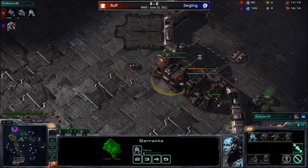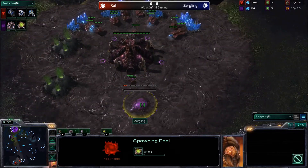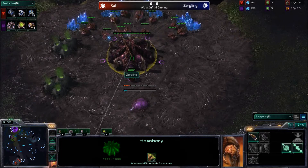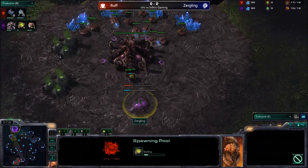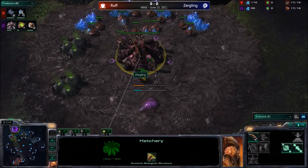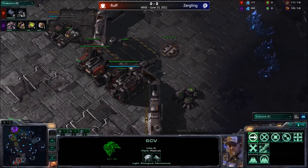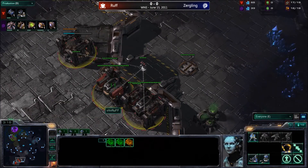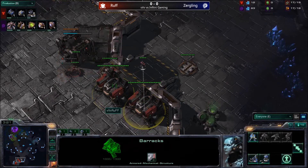It looks like Zergling actually made a few extra drones — he's up to 16 drones, and has just now started the spawning pool. So rather than going for a 15 hatch and then a 14 pool, he actually went for a 15 hatch and then a 16 pool, making a few extra drones. And Ruff is coming with not only 2 racks but now a 3rd racks on the way. So a lot of pressure is going to be coming from him in the early going. We'll see whether that delayed pool and the gas is going to hurt Zergling.